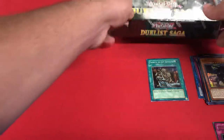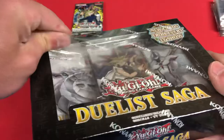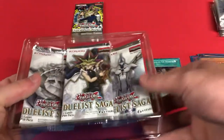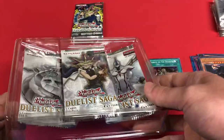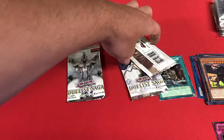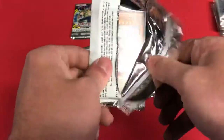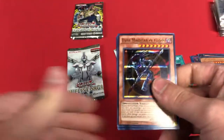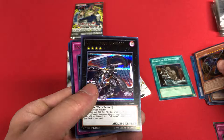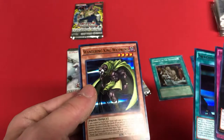Moving on to Duelist Saga now — this one seems a bit damaged, but no big deal, it's all getting opened up. We'll start with the Cyber Dragon one. Right off the bat — Dark Magician of Chaos, not an expensive card but definitely a nostalgic one, Evil Swarm Ophion, Power Wall, Skydive Scorcher, and Wandering King Wild Wind.